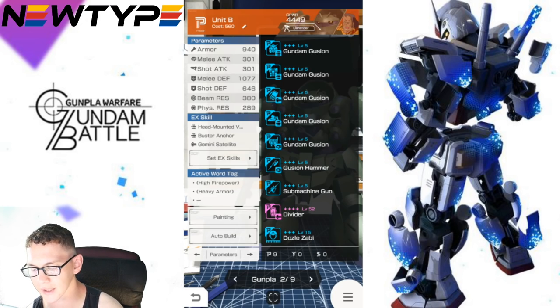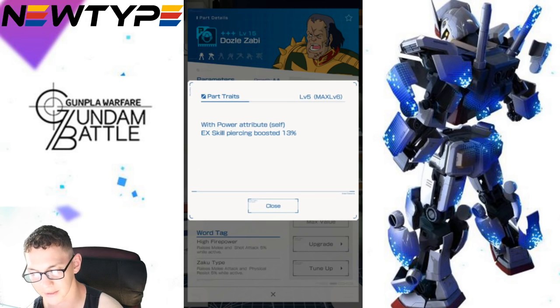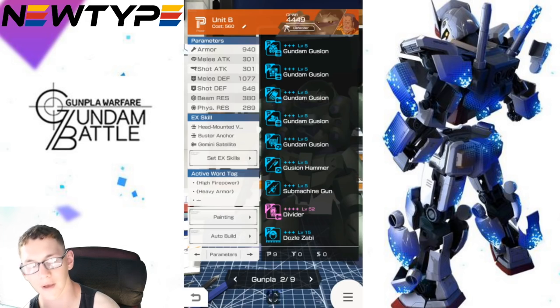I went ahead and threw on the Divider Shield because that gave us the High Firepower tag, and I'm using Dozel Zabi as the pilot — he's a defender type. His perk trait with the power attribute boosts EX skill piercing by 13%. At level five, max is gonna do a lot more. I think this is a really good balance for a defender type, and it could be really good if you're bringing it to battle.